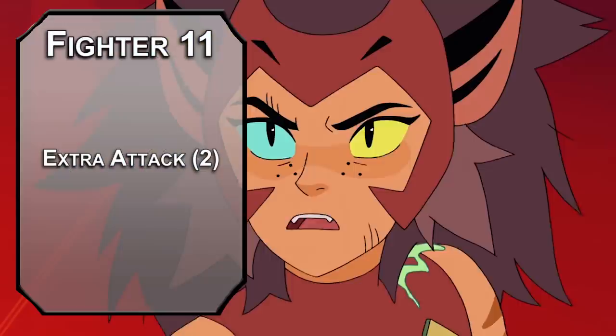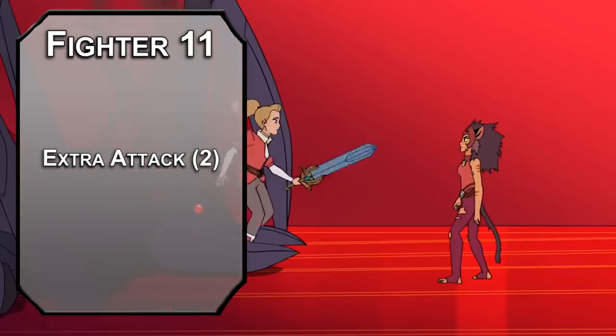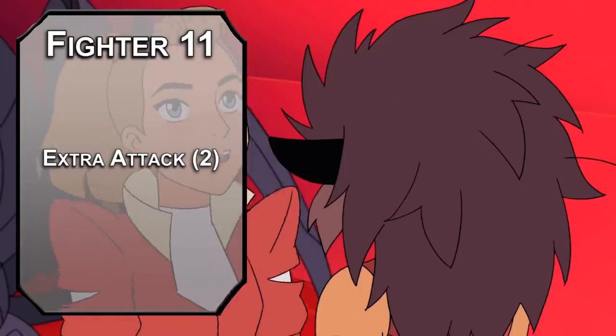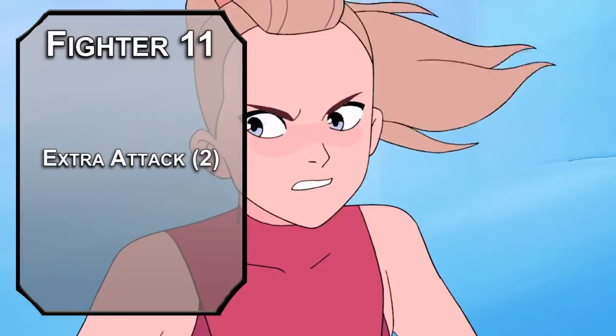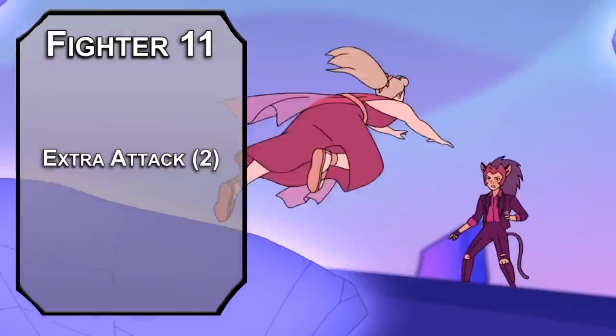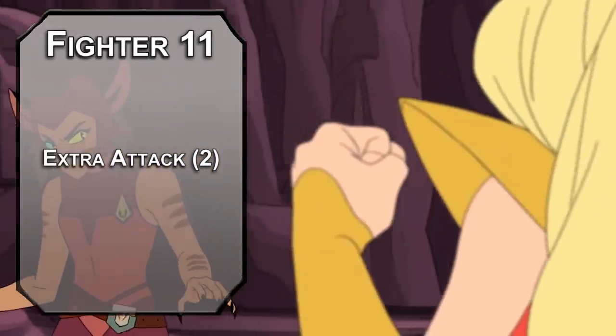Eleventh level fighters get another extra attack, letting you make three attacks per round, four attacks with frenzy, or seven attacks with an action surge and frenzy. So against a grappled foe, that would be 7d4 plus 7d6 plus 56 bludgeoning damage, not counting any crits you get from reckless attack and improved critical, which should be happening fairly often. With all that damage, who needs friends? You do. You really do. Just call her — maybe you can talk it out, figure out what's going on.